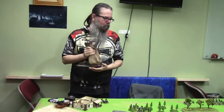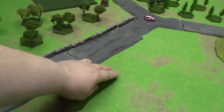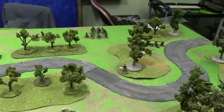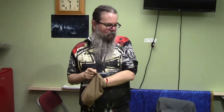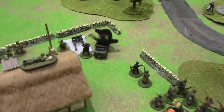Dave's going to draw the first die of Turn 2. No outflankers, so all reserves can come in. Mine first. I'm going to take a shot with the sniper again at the mortar spotter, needing threes to hit. I miss. Well, I do have 15 dice - 14 left now.